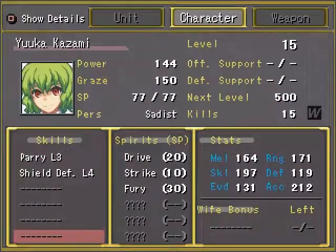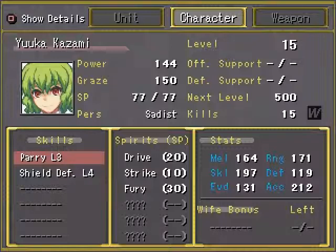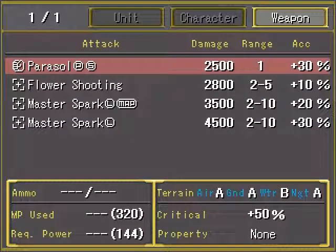Drive apparently increases her power by about 30. She will always be able to use copy images when Marisa is attacking with Master Spark, and I believe she always will use it. So definitely you do not want to attack with Marisa in her second battle with Master Spark. However, if you use Master Spark in the first battle between Yuka and Marisa, this scene will not be triggered — and we're gonna make use of that once we've reloaded.